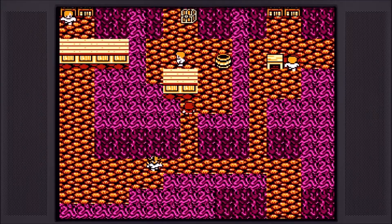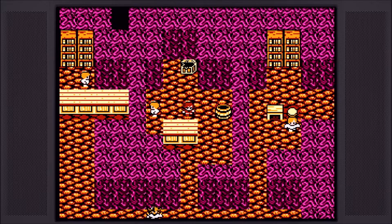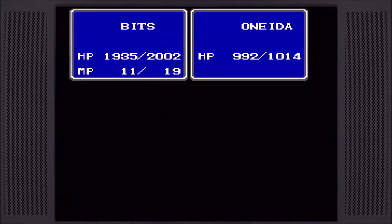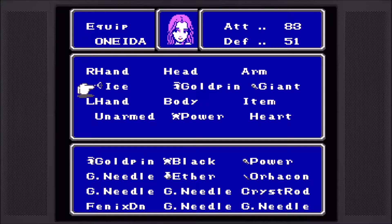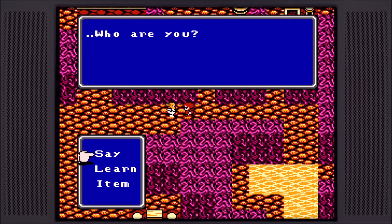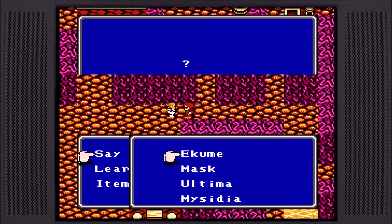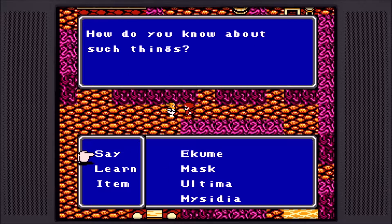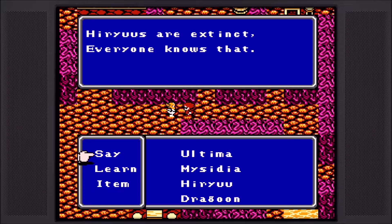Ooh, that looks like somebody important. We have been swallowed by the Leviathan. Ooh, a power gauntlet. I guess that would go to Oneida, potentially — or not Maria, sorry, her real name is supposed to be Maria. Oneida. We're talking with an NPC — using the Crystal Rod keyword. They mention Ultima, Mysidia, the Heru. They're extinct. Everyone knows that. Dragoon — who are you? I am Wild Rose. How do you know about such things? The keywords Sunflame and Airship come up.